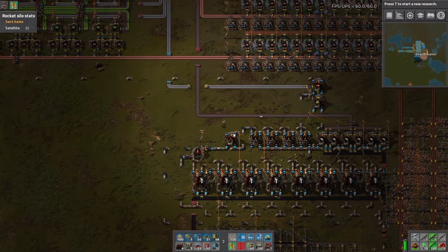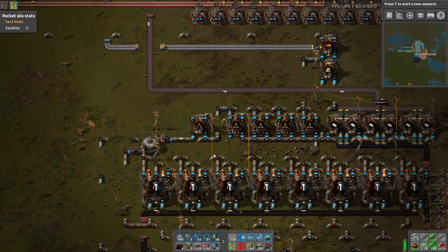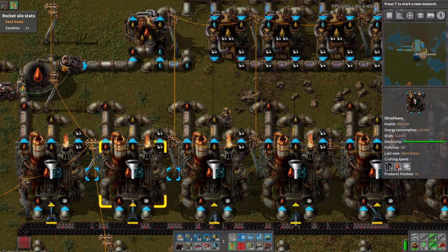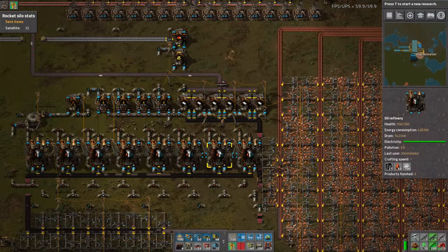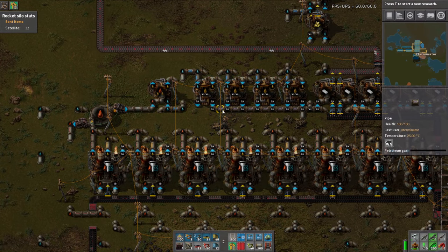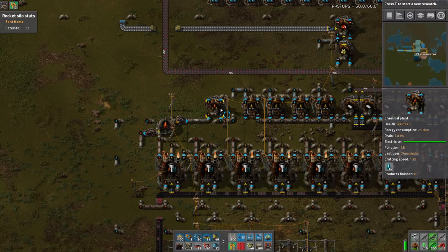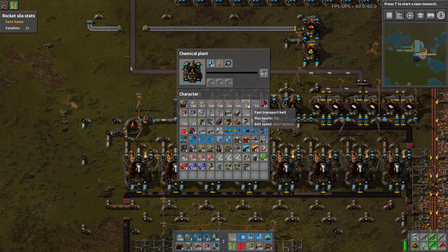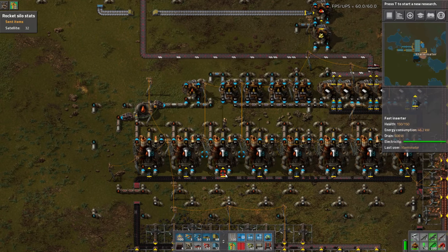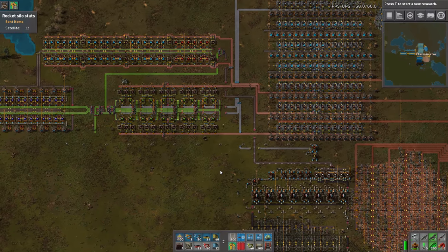We don't have much petroleum as of yet because not all this is turned on, and the cracking isn't on either. Based on this, this may not be anywhere near enough petroleum actually - we may need to greatly expand this. Again, this hasn't started cracking yet. I may have messed up these ratios - these may not all actually be running 100% of the time yet. We'll just give that a little bit of time to kick on. Let's work on the module builds.